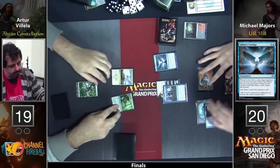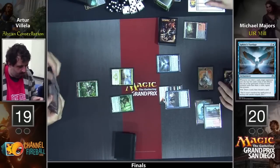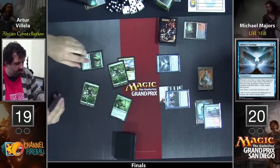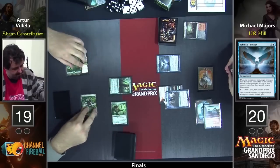That has to read Sphinx's Tutelage. You guys can take a look at what Tutelage does there. And that's not a Banishing Light — that's an Eidolon, which now we've got lands in front, on the side, and in back.